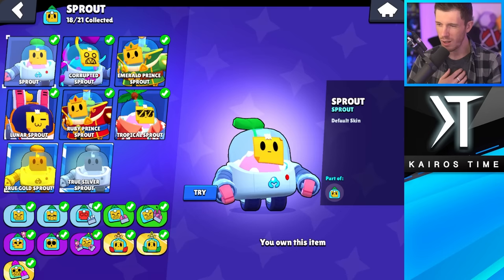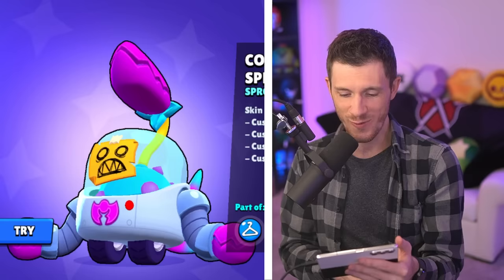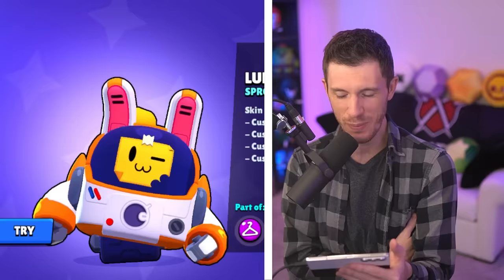Next, we got Sprout. This is a tough one because Sprout's got some good skins. Can you say Tropical Sprout is your least favorite? Yeah, least favorite skin: Tropical Sprout. Favorite skin though — Corrupted Sprout is so weird and creepy and fun, but it doesn't have any particle effects or anything like that. Lunar Sprout's kind of really cool too, but Corrupted Sprout's my favorite.